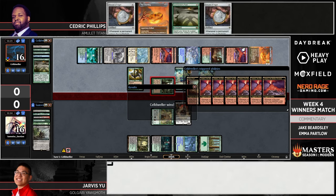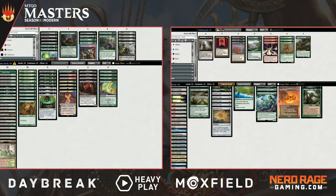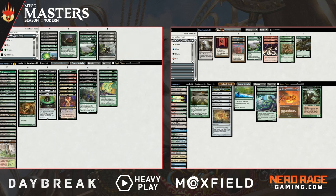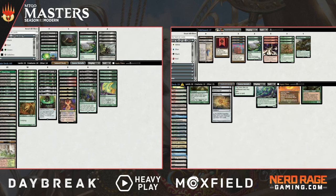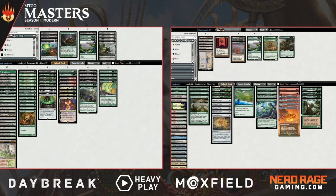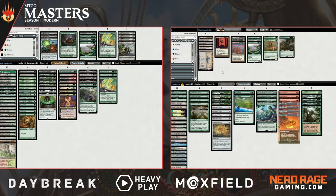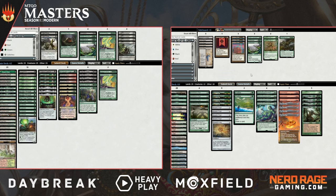Jarvis can't come back from that much damage. Really heads-up play from Cedric to make sure those Dryads stuck around and to only get those Valakut triggers while he could have that backup Dryad in play. And it was on Jarvis for not taking out the Simic Growth Chamber when he could, because that led to the casting of the One Ring where Cedric could dig through his deck and find what he needed — the Dryads and Summoner's Pacts to win that game. Certainly a tough spot for Jarvis; it's hard to feel good about leaving an Urza's Saga in play.